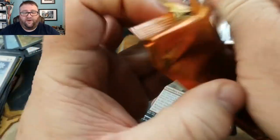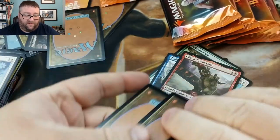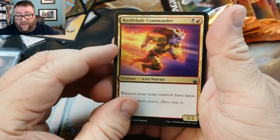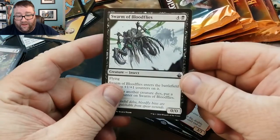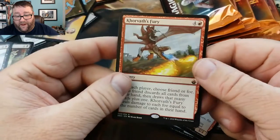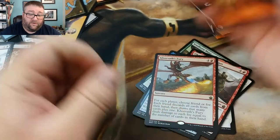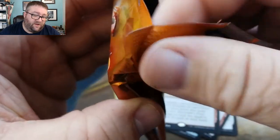Another pack here, let's see what we've got going. We've got Opportunity, Rushblade Commander, and a Maggot — so that means this is uncommon. We've got a Swarm of Bloodflies, with our rare being Korvath's Fury. Korvath looks angry. I'm supposed to be trying to open some of these packs without damaging them, but that didn't work out.